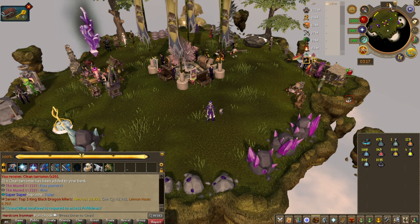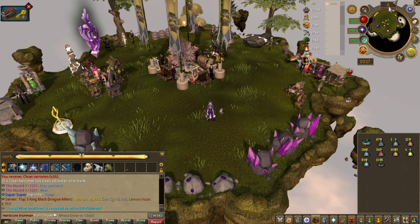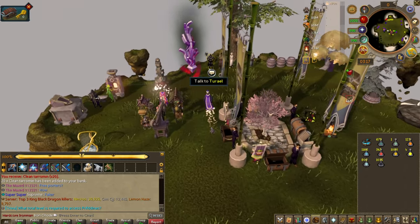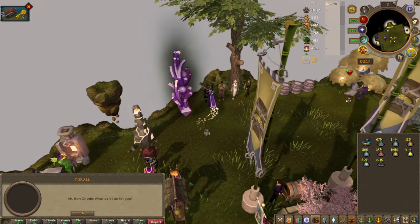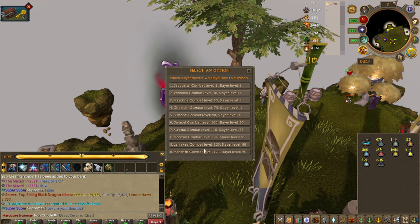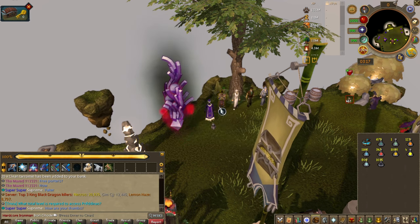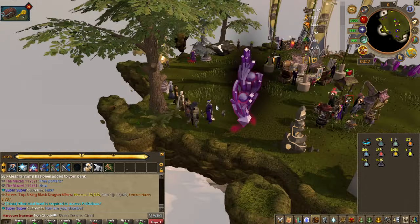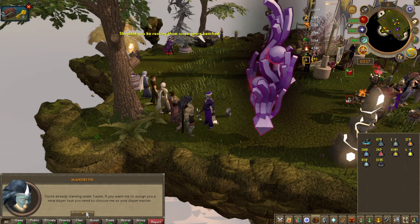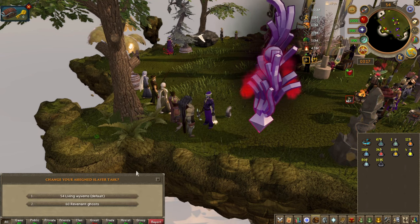The cool thing is — I don't have a task currently, so I'll switch to demonstrate. If you have this perk you summon a Slayer master, press get task, and you get your task. Then you go through the dialogue. You have the choice between two — I'll take living wyverns or I can go abyssal beasts.